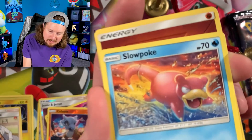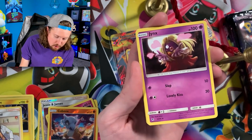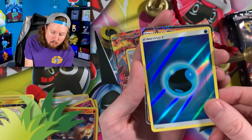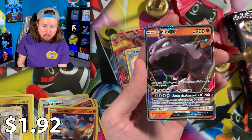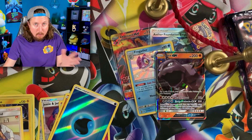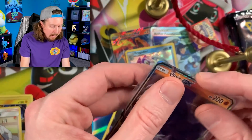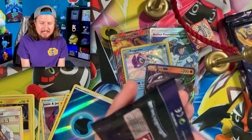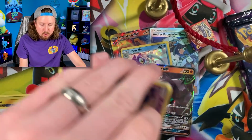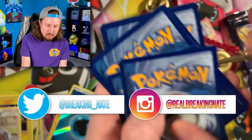We got Slowpoke — angry Slowpoke has no milk left for its cereal. Energy right over there. Charmeleon — shiny Charmeleon is actually one that we need. Nice, there we go. Ultra Rare Onyx is actually one that we need for our Pokemon scavenger hunt going on today! A lot of you were so nice enough to reply to the comment on my Twitter post at Breaking underscore Nate.